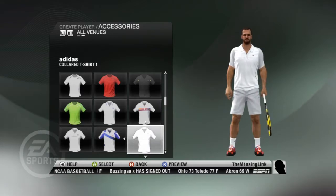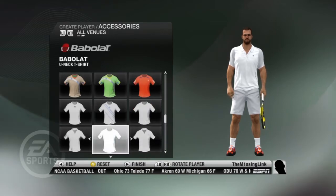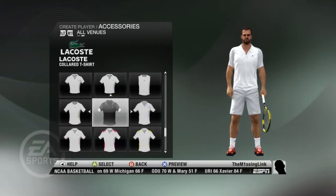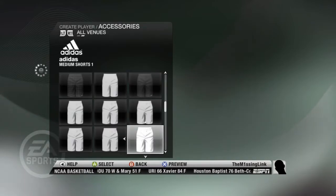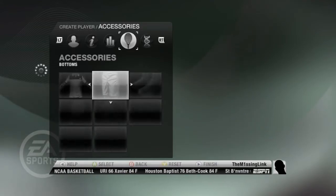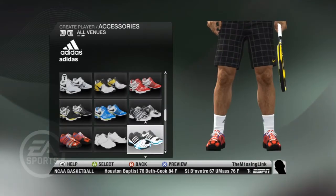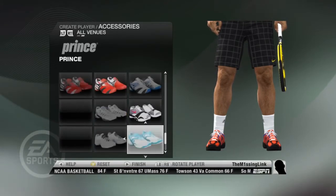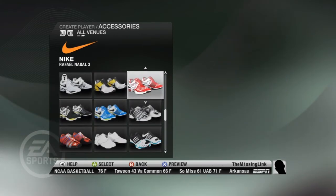There we go, now I can finally pick some accessories. Sergio Taccini, let's see what else they have — Nike, Lacoste. I'll go with Lacoste — yeah let's go with that. It's a bit different than your normal tennis player. Rafael Nadal medium shorts — why not? All black. Trainers — now Americans are probably saying 'why aren't you saying sneakers?' But there we go. I don't like the look of any of those — let's go with those.